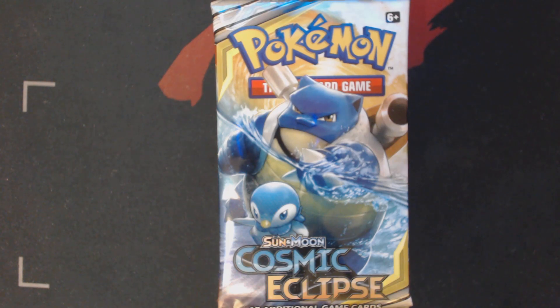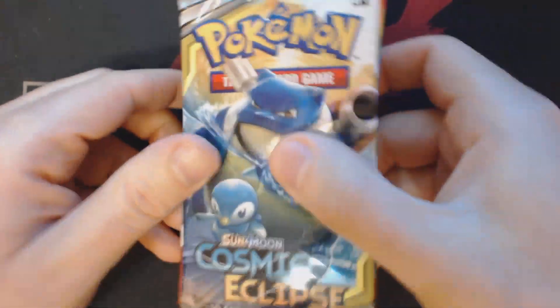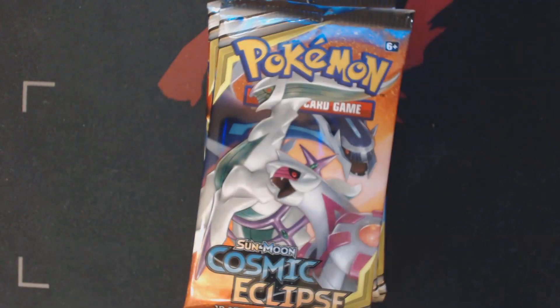Hey now, welcome back Pokemon Trainers. This is your friendly neighborhood Bullet-O. Today we're going to be cracking open 10 booster packs from the Pokemon Trading Card Game set Sun Moon Cosmic Eclipse — 2, 4, 6, 8, 10 packs. Let's start cracking these things open and see what we get inside.